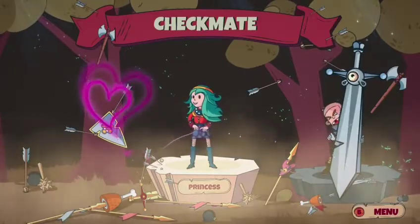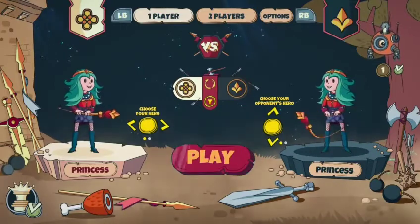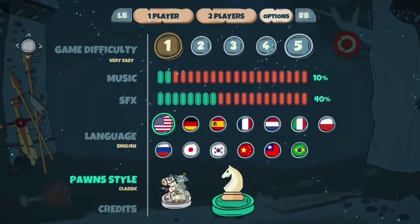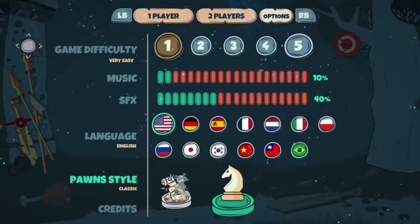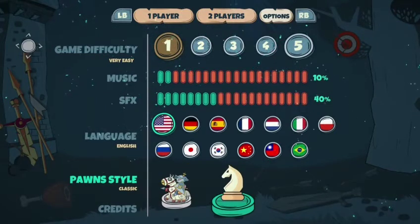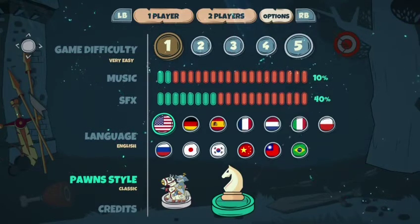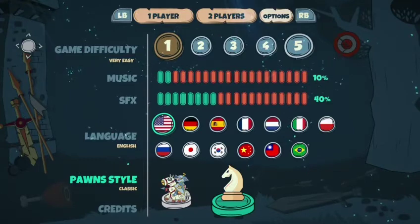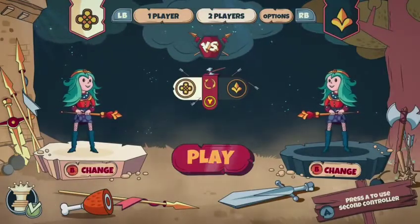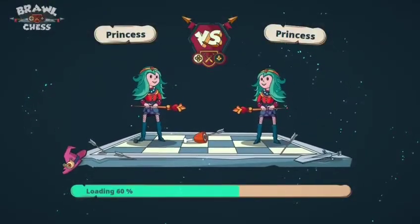The next ones we want to knock out involve promoting a pawn. We're also going to knock out another achievement at the same time — go to the options menu and change your play style to classic if you haven't already. You do need to win a game with the classic style. It doesn't really matter how you do this because you can knock it out in a variety of games. You'll also need to get a total of 250 pieces taken across multiple games.